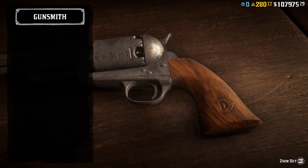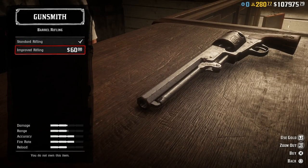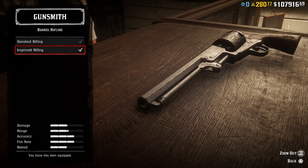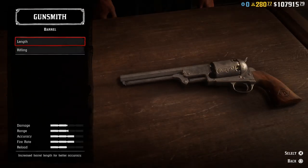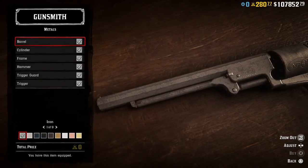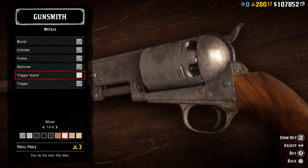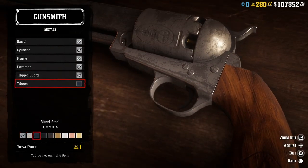Here we have the beauty, and we have the same types of grips as the other weapons. Let's put in the rifling — 60 bucks — and we might as well go and get the longer barrel as well, only 15 bucks. Let's check the styles — maybe we should put the whole weapon in gold and just see what this looks like.